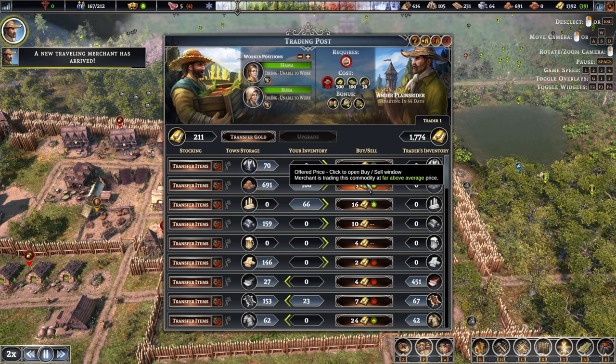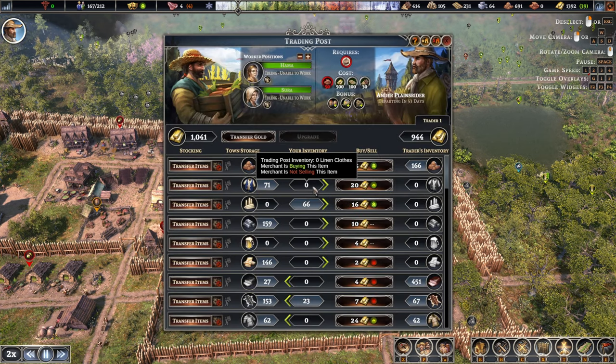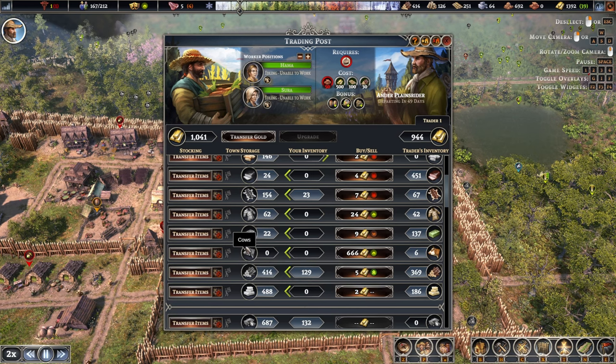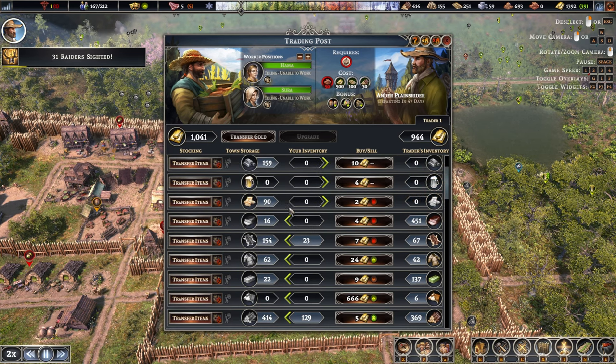Tons of clay. 830 for that one. We still have a little bit of money, so what can we do? Do we need to buy anything? Tallow? No, we've got tons. Wood? No. Soap — we have everything, so we are okay.